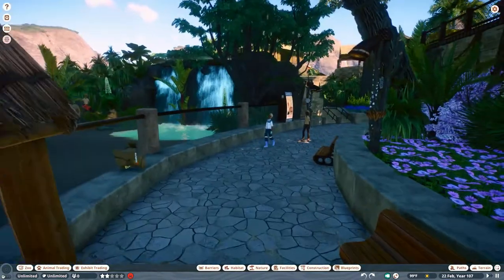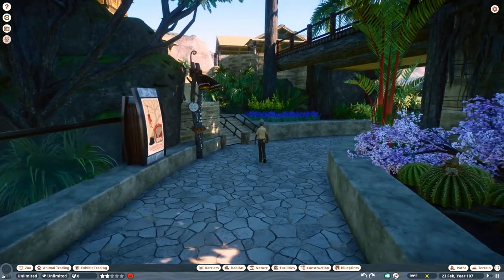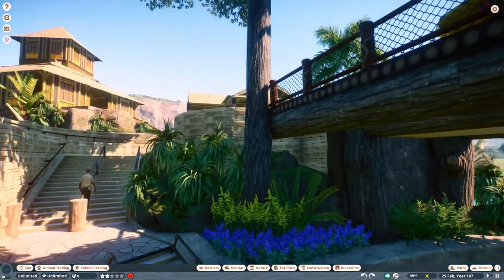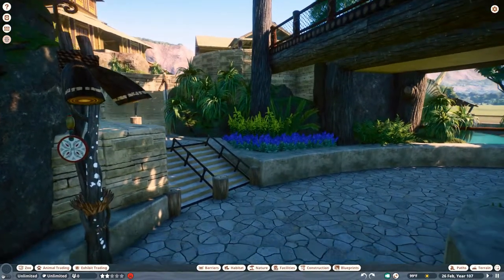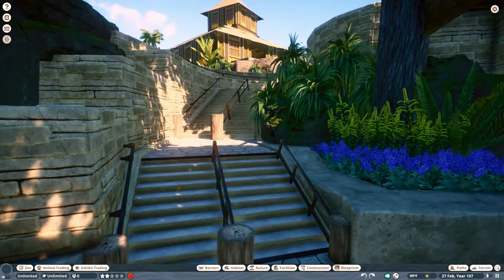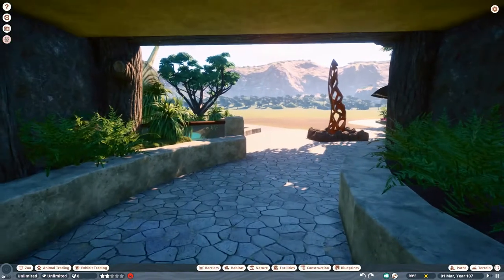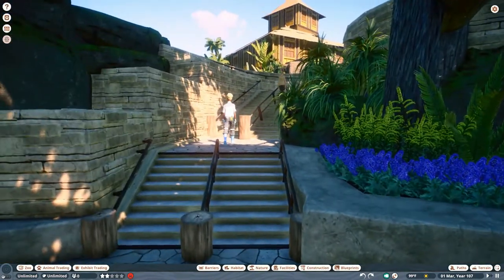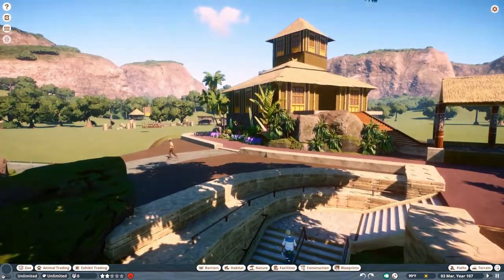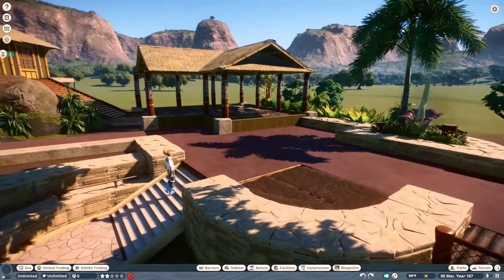Moving on around this way, currently I have no guests in here — just park staff to take care of the animals. We've added some more foliage in. Sorry for the screen jumps, guys, I'm really bad with the camera. I've gone ahead and added this staircase and I think it turned out really, really well. Pretty happy about that.